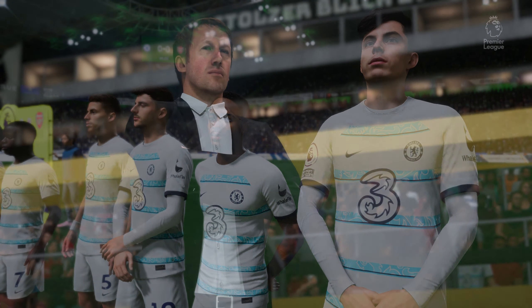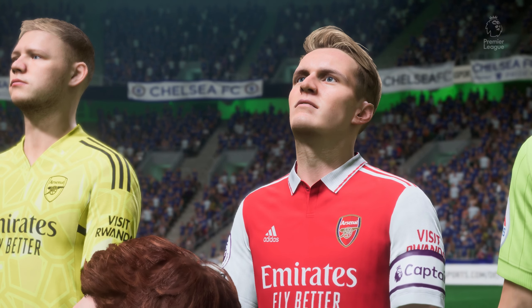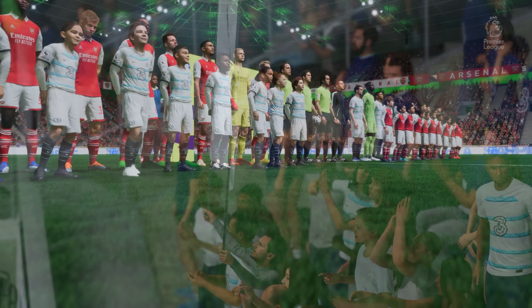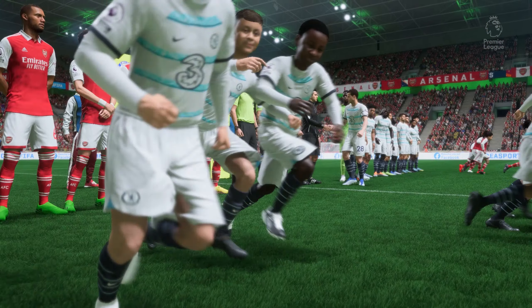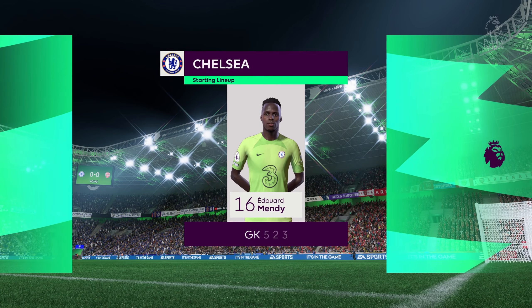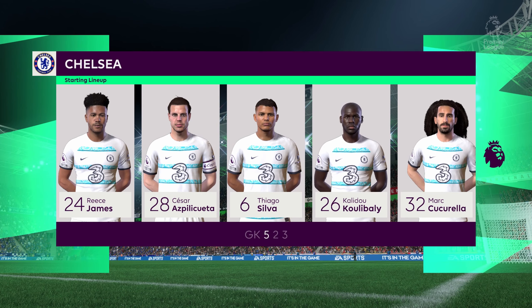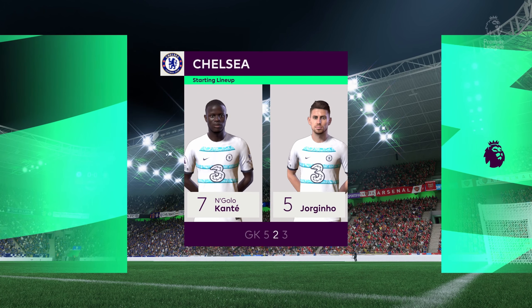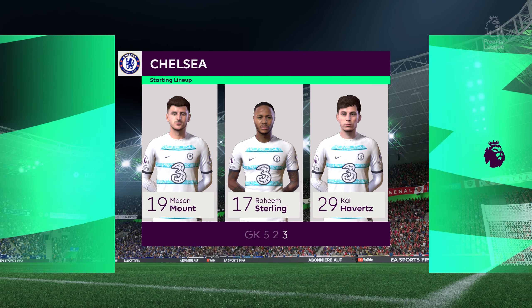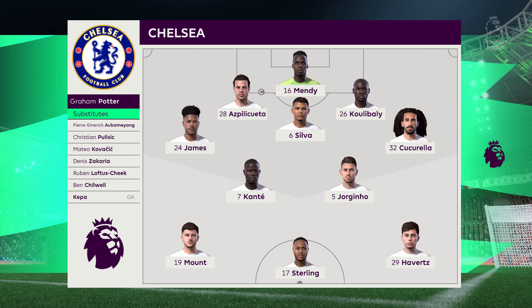The number 6 in Chelsea: Calidou Coulibaly. The number 7 in Chelsea: Mane Coulibaly. And here's how it looks for Chelsea — Edouard Mendy stands between the posts, as Pili Cueta plays alongside Calidou Coulibaly in central defence. N'Golo Conte starts alongside Jorginho in the centre of midfield. And lining up through the middle in attack today: Raheem Sterling.